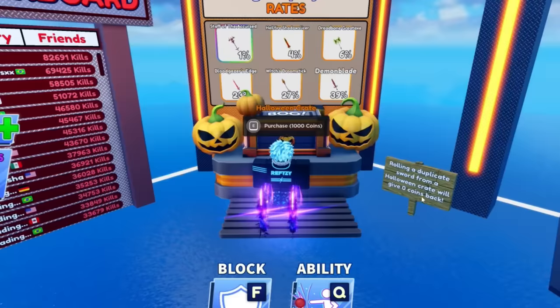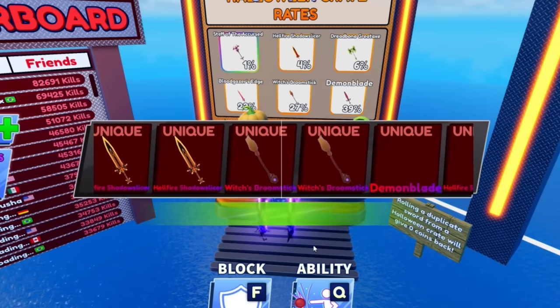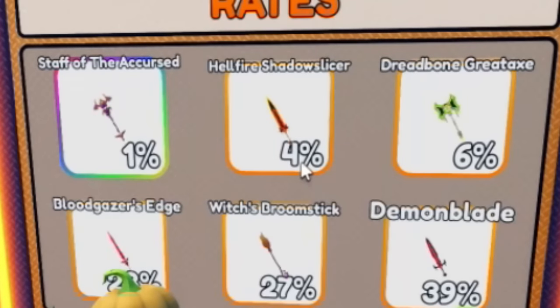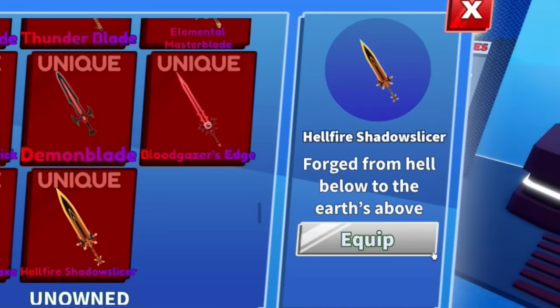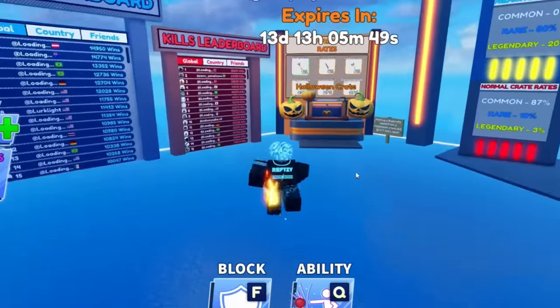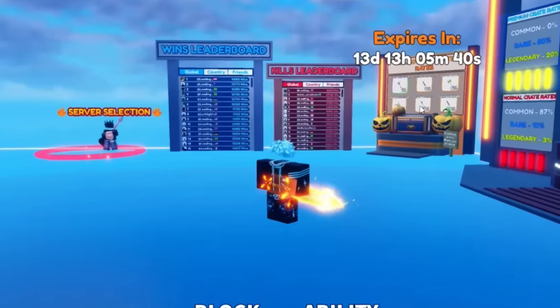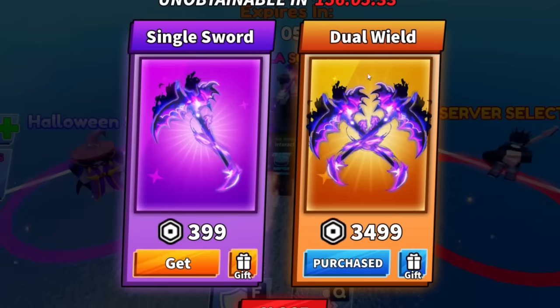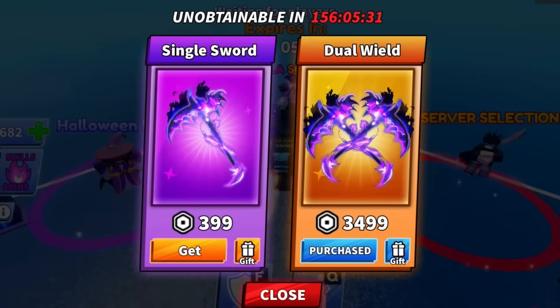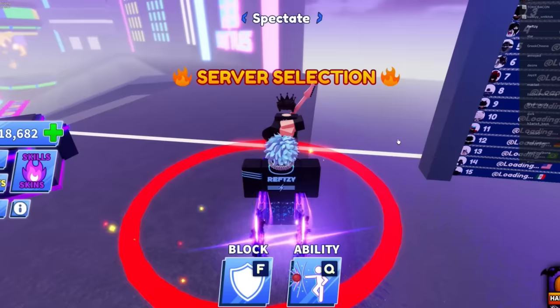All right guys, let's open the Halloween crate and see if we can get something good. I got the four percent — no way! Let's see how that looks. That's nice, and it's only for coins. I have to say, Blade Ball, you've done me proud. This update is actually good because it isn't pay to win — if you have the money you can buy cosmetics, but everything else is optional.